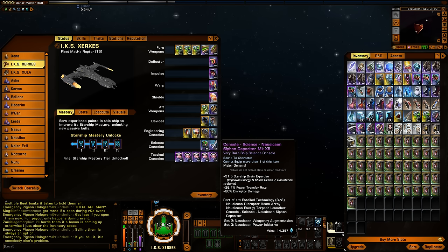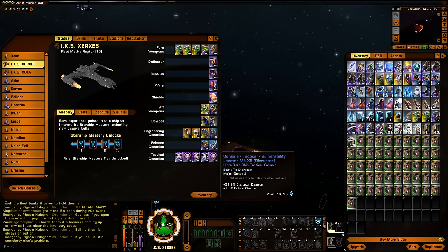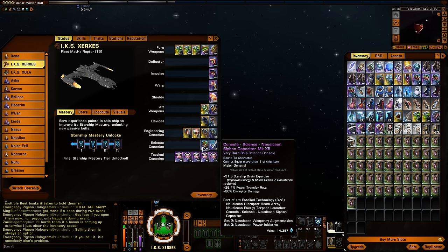The third piece you get is a science console — the Nausicaan Siphon Capacitor. This one gives you 31.5 starship drain expertise — pretty handy stat, nice if you're running a Plasmonic Leech or a drain build. It also gives you 26% power transfer rate, which is actually really nice — very, very good if you're running a strong beam build with overcapped power on your weapons. And then finally, plus 20% disruptor damage. I'm pretty sure that's a category one, so it's not quite as good as a typical tactical console. But it helps because you can put it in the science console slots.